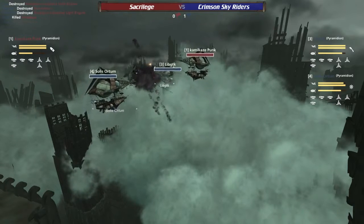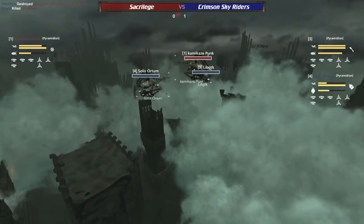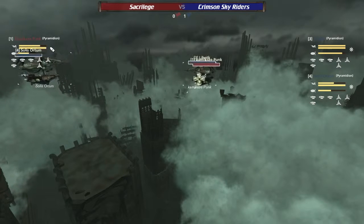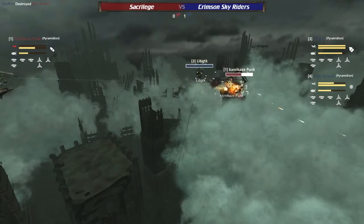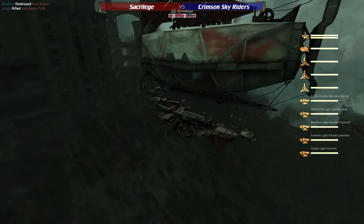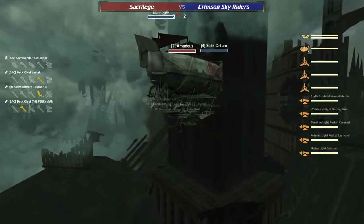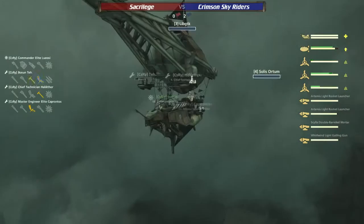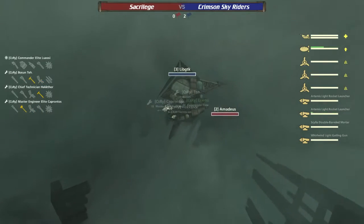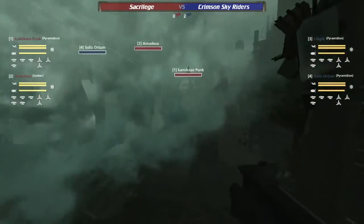The Amadeus so close to being down but just not — Kamikaze Punk coming in. What a nice ram by Lib GTK and down goes Amadeus! Now Kamikaze Punk ramming the Solace Autumn, firing that close-range Hades as Lib GTK turns around to finish him off. Kamikaze Punk living up to its name, coming in to try to do damage — but in this case it did not work out. Even with some split fire from the blue team at the start, they manage to sweep it up cleanly.